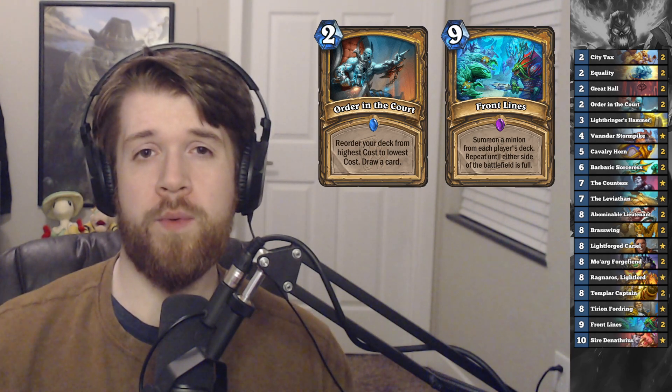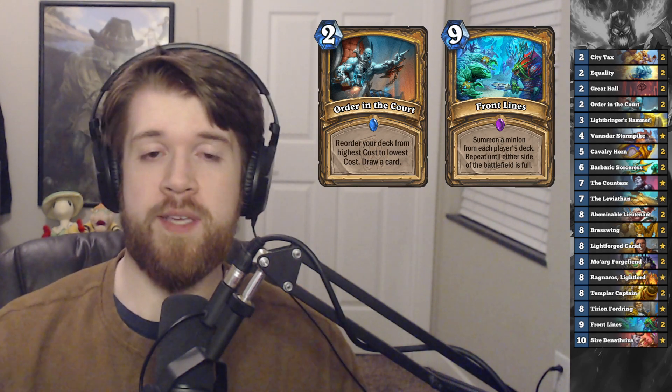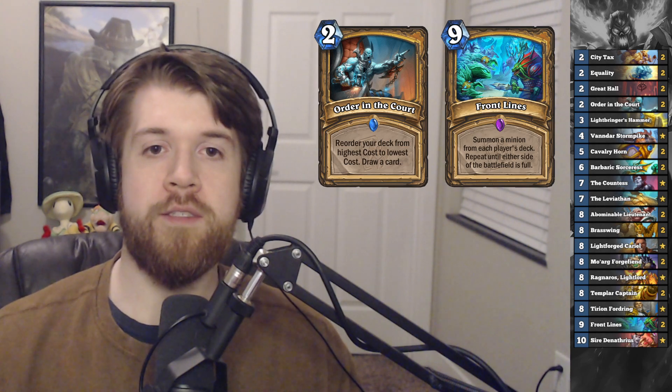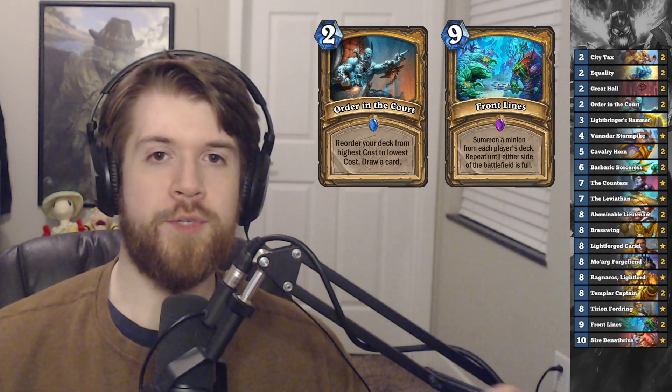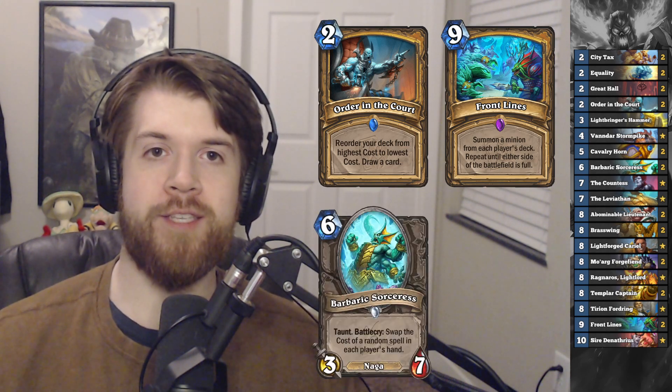With Frontlines we want to be playing large minions, so when both players summon up to 7 minions, mine are going to be bigger and they can kill the opponent's minions. At 9 mana Frontlines is unfortunately still pretty slow, but that's where Barbaric Sorceress comes in to give it a significant discount.